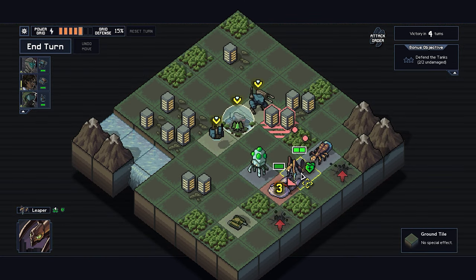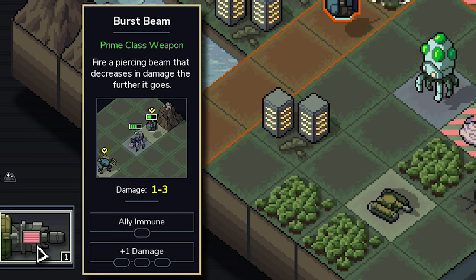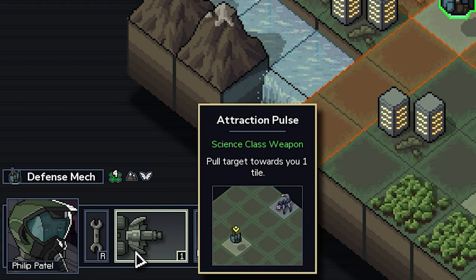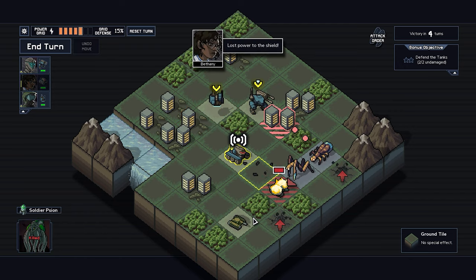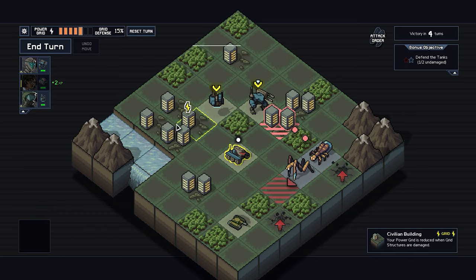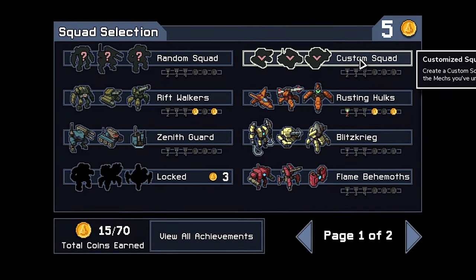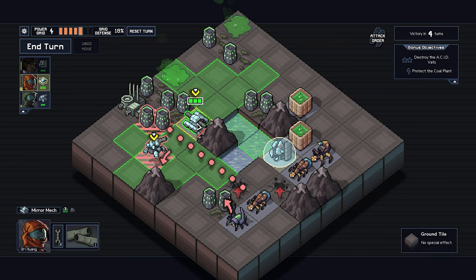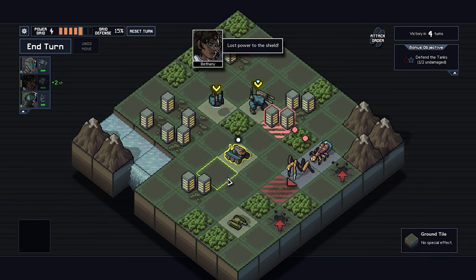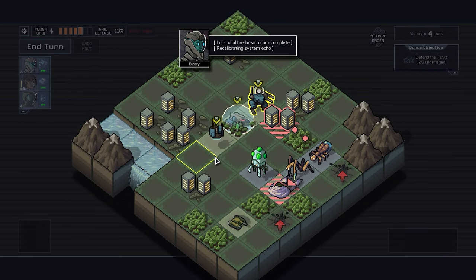An absolutely terrific feature is the Ability Preview screen, which will demo for you how an attack or ability works when you scroll over it with your mouse. This is useful not only for beginners but also when you've been playing with the same squad for a while and want to switch things up. You can undo your previous move at all times as long as it wasn't an attack, and you'll also be able to repeat a complete turn once per combat — use this option wisely, it could make the difference between a perfect run and one with civilian losses.